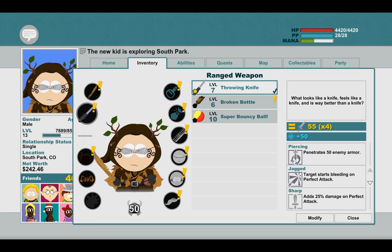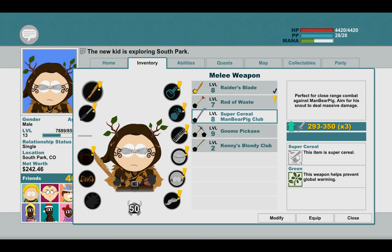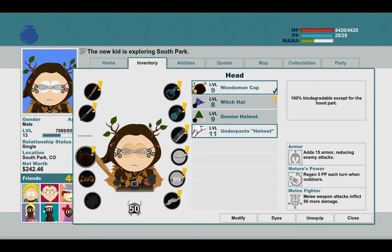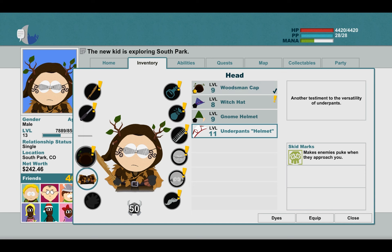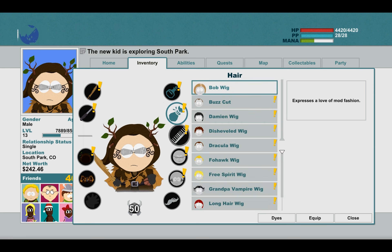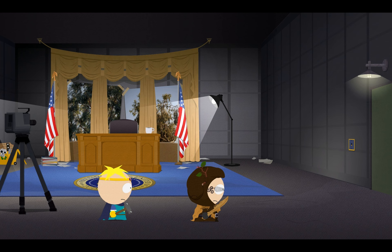Knives are just cool — real throwing knives. Let's see — it's level 8, Raider's Blade, times 3. It does do a bit more damage, but this one does more damage on the perfect attack. Nah, I think we've got to keep it. Underpants Helmet — makes enemies puke when they approach you. Oh okay, that's nasty. That's two-handed stuff — nah okay. I think we're still good. I don't want to equip the Nazi armband — we're going to keep it like this until we find something better. Al Gore's gone.